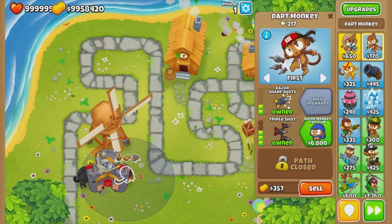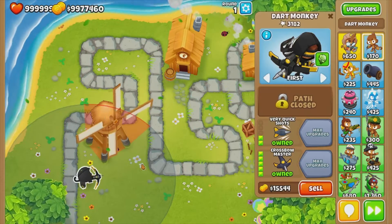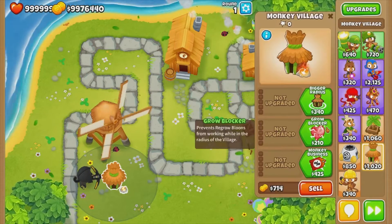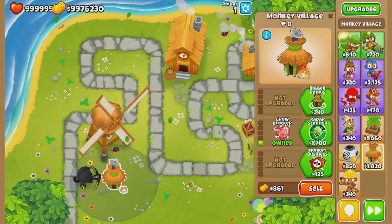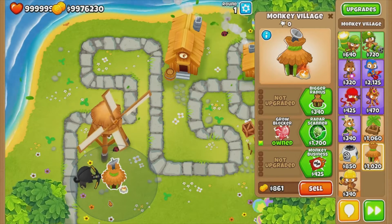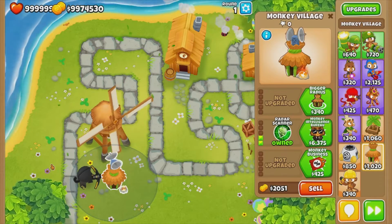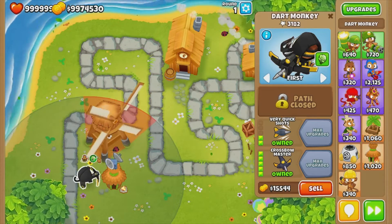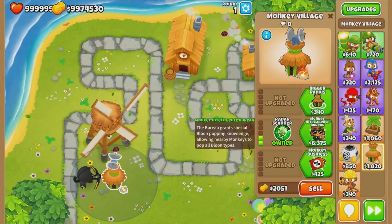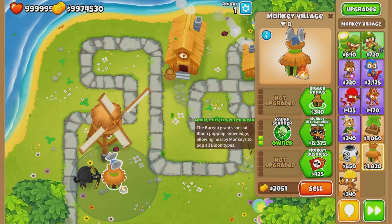Let's move on to the middle path, keeping the crossbow master in. We've got grow blocker — this blocks all regrowth of growing bloons in the radius. Then we've got radar scanner, which gives the monkeys in the radius camo detection.